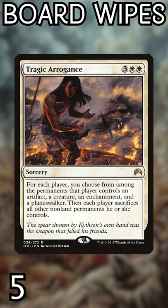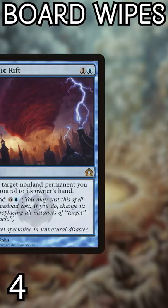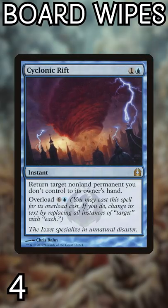Number 5: Tragic Arrogance. Keep your big threats and leave your opponents with junk. Number 4: Cyclonic Rift. Instant speed, versatile, one-sided boogeyman of the format.